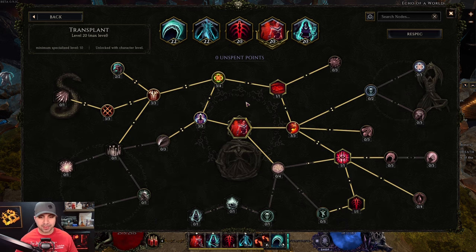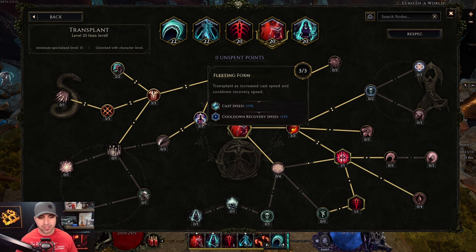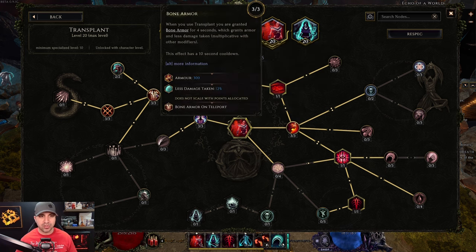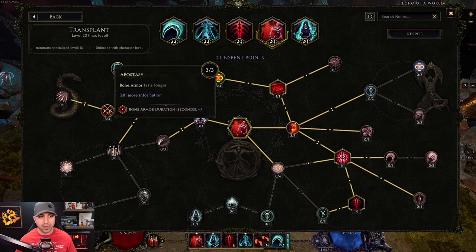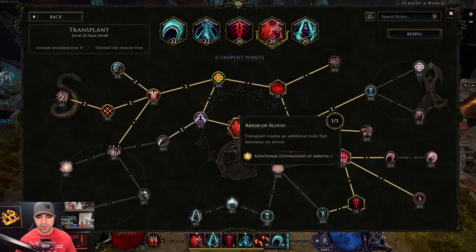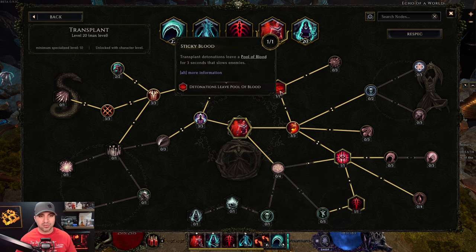Moving over to Transplant — this is personal preference: you can go up for survivability or down to trigger Bone Curse. I went up first: three into Fleeting Form, three into Anema, three into Bone Armor, two into Plated Bone, three into Apo. Then I came down: three into Fervor, one into Rain of Blood, one into Doom Bringer — this is where you get Bone Curse on arrival — and the last point into Sticky Blood.